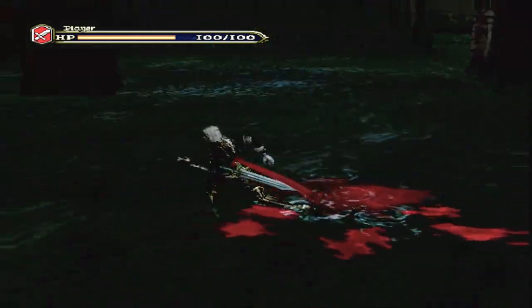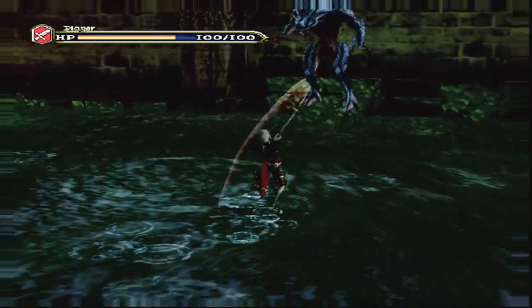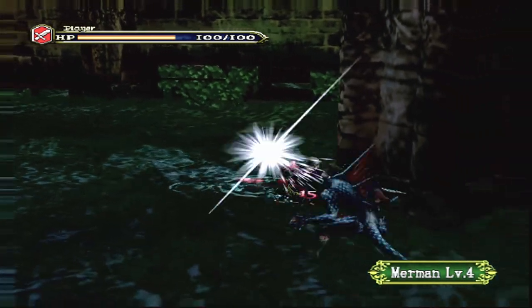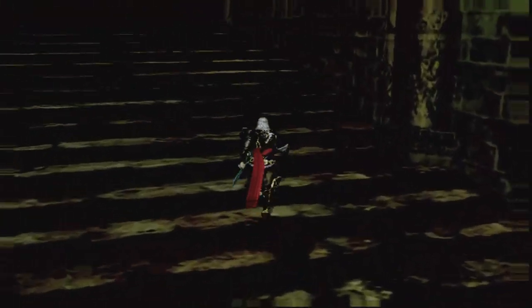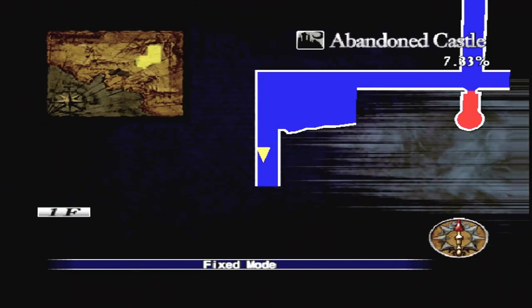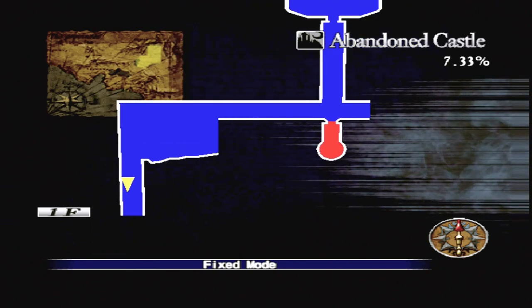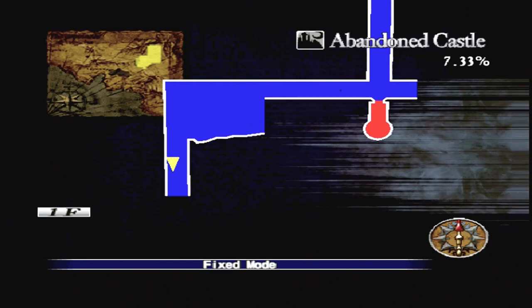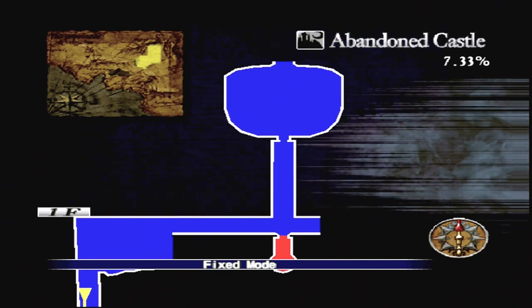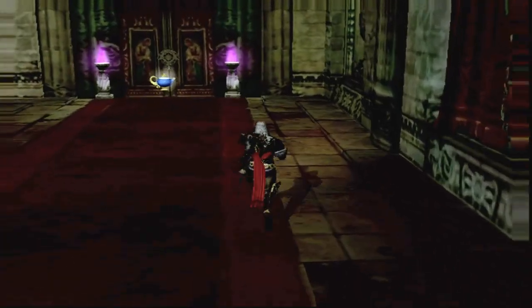We have a level 4 merman, who isn't much to write home about. There is this interesting effect on the side of the screens as well — I thought my Xbox was being a bit weird, but apparently that's just how this game is. If we go into our map, we have an abandoned castle which we are 7.33% of the way through. I'm guessing there are different maps in this game and we can 100% explore each map and then move on, or maybe come back to old areas with newer powers — I'm not really sure, but I'm interested to find out.